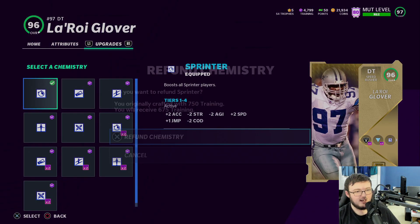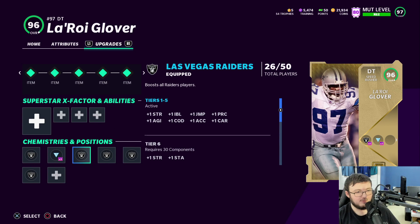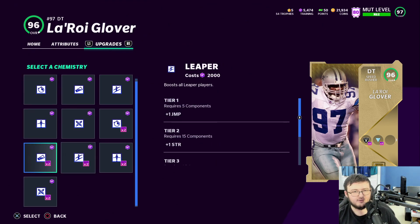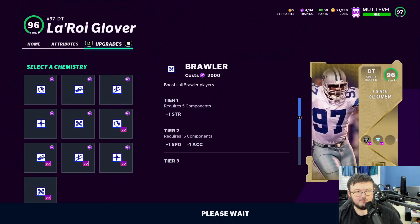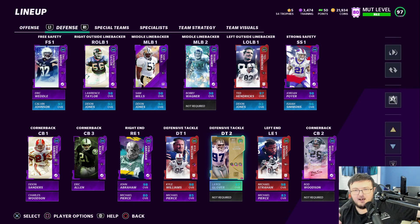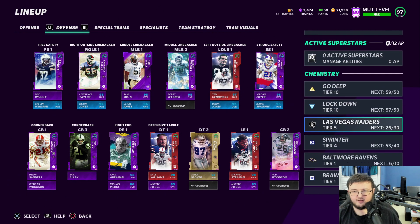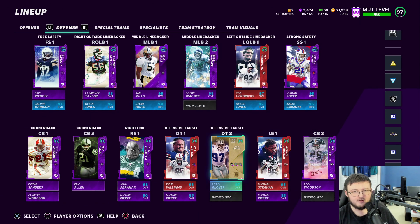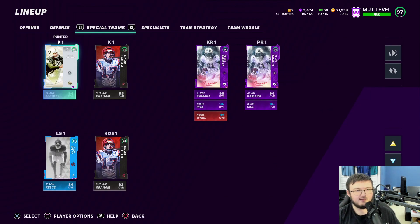I accidentally put Sprint on him, but the goal is to have Brawler on all strength position players and Sprinter on all other position players — I did this before and want to do it again. We also have Rod Woodson and Michael Pierce backing those guys up.